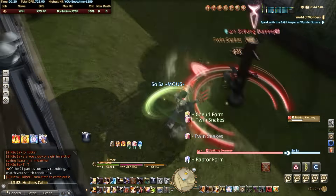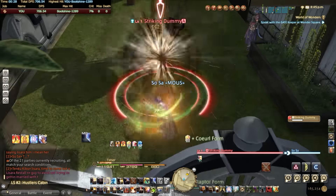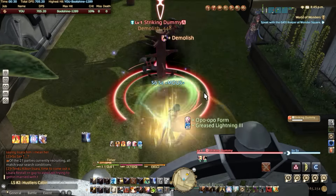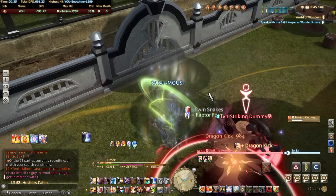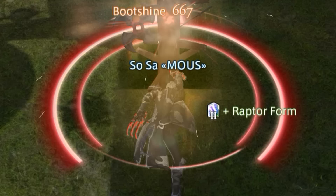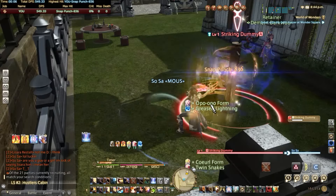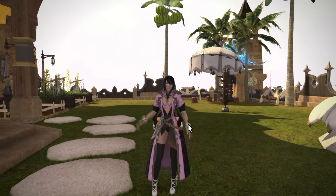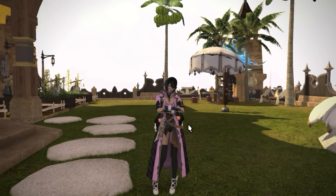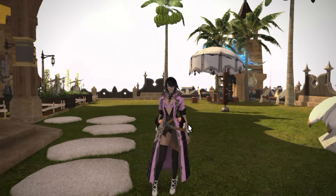There's one more thing to cover before we start the actual skills. Monks have three different temporary stances they go through during their 1-2-3 combos to obtain Greased Lightning. These three temporary stances are Raptor Form, Coeurl Form, and Opo-Opo Form. The temporary form changes will become more clear once we actually dive into the skills, so let's go ahead and do that now.